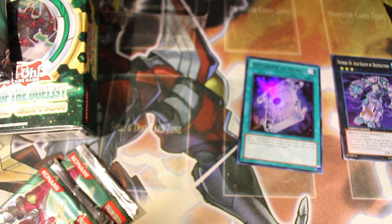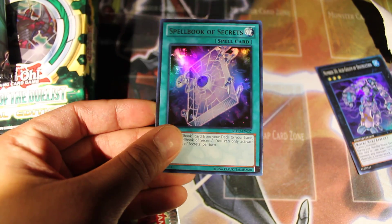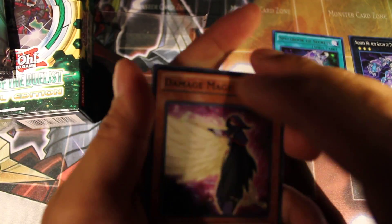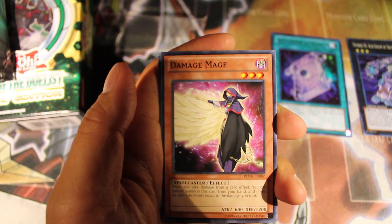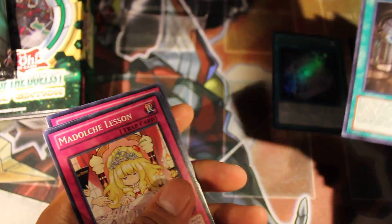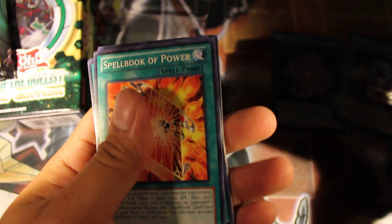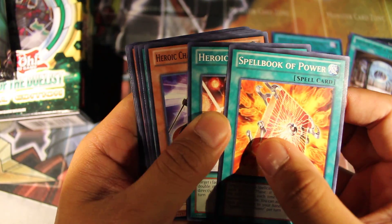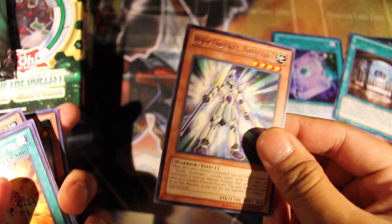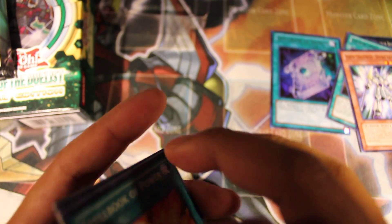We got a... a Super... a Super Spellbook? Oh, I'm sorry — it's an Ultra. Ultra. At sneak peek I did pull a ghost, but... And last pack from our first box. Heroic Challenger Double Lance — he's actually a decent Warrior card, so not bad.